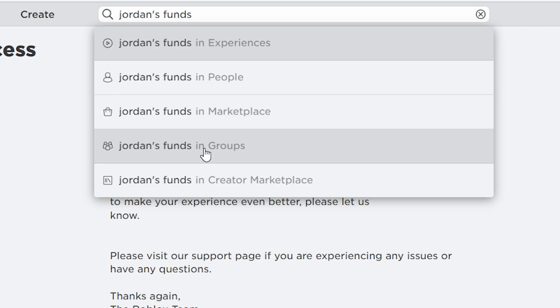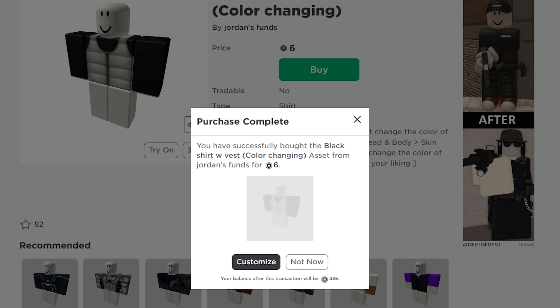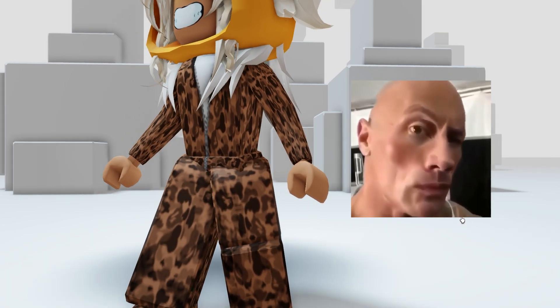Search the Jordans funds — it should be this one. Most of these should be color changing, but I am going to buy all of them. Now equip both of your color changing clothing. OMG, I can see my skin.